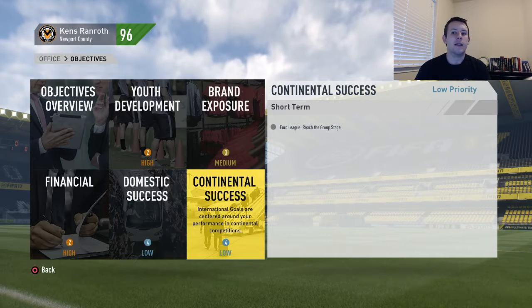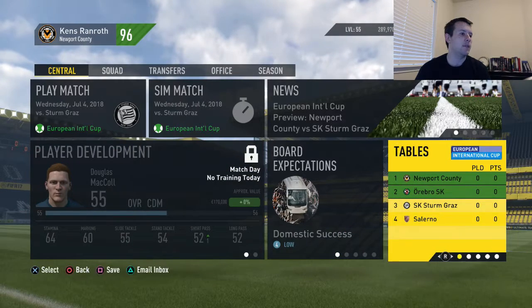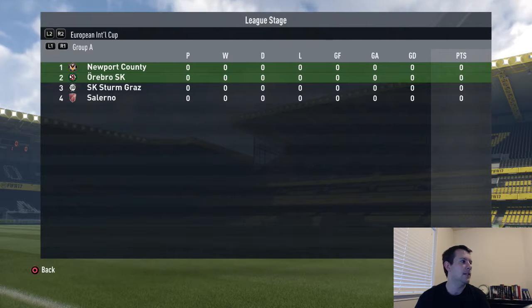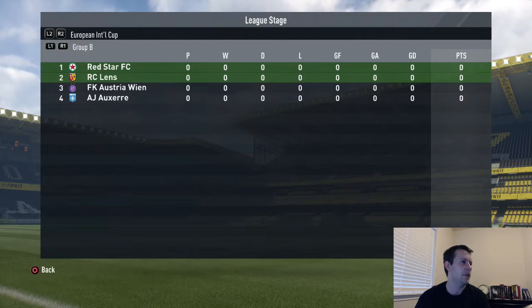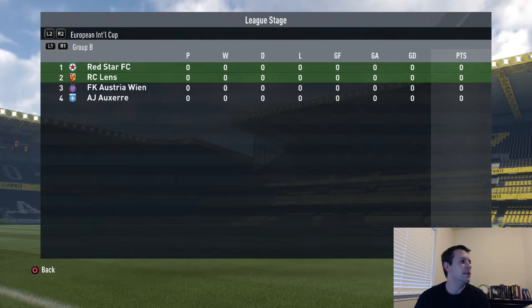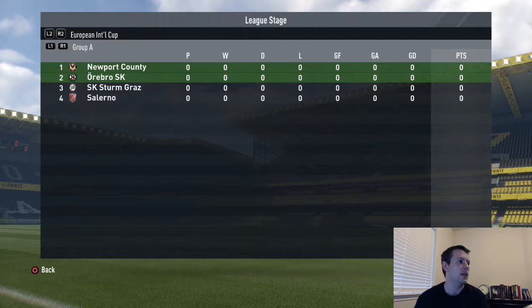Let's look at our table — this is our pre-season friendly tournament. We have Örebro from Sweden, Sturm Graz from Austria, and Salerno from Italy. Some not-bad teams there. Over in the other group, we've got Red Star — I'm not sure where they're from, possibly a rest-of-world team, though there is a Red Star Belgrade which should be Serbian. RC Lens is from France, Austria Vienna is Austrian of course, and Auxerre is French again. So a couple of French teams, a couple of Austrian teams, Red Star unknown, a Swedish and an Italian team.